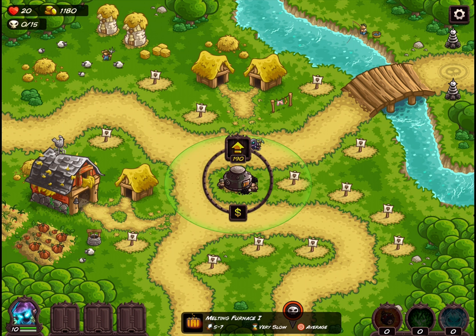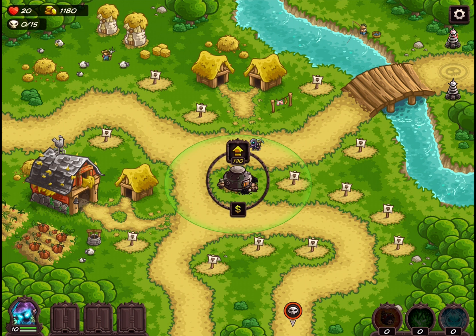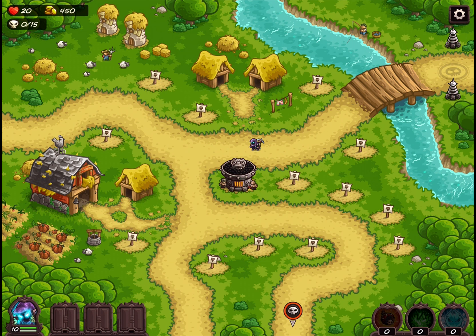So we're gonna build the furnace here. As a low-level tower it's actually pretty bad — you don't really want to use it as a low-tier tower. You only want to use it as a high-tier tower. It ends up being really bad especially with the slow attack, and even third tier is just sort of meh. You've got to get it up to that fourth tier to make it worthwhile.